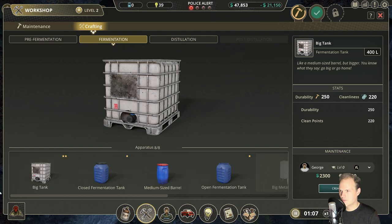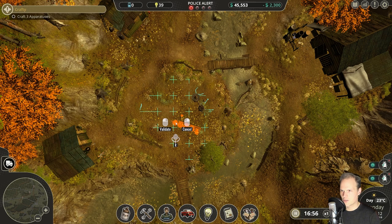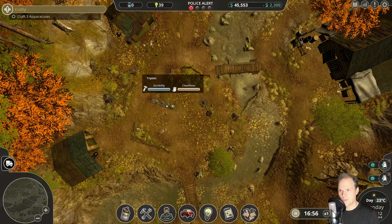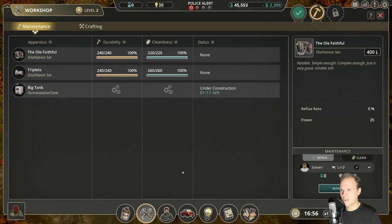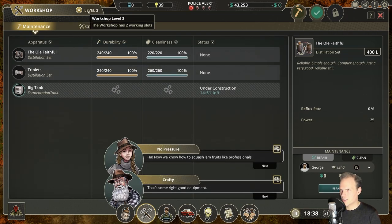Let's craft only fermentation tanks now and let George continue. The Triplets are done — wow, this thing is massive! Let's place it — there aren't that many valid spots given the size. Placed! Looking fancy, very professional. We can always pack them up and replace them, which is great. Now the workshop needs to start immediately on another big fermentation tank. Quest done — we've crafted three pieces of equipment with the correct shopping list.